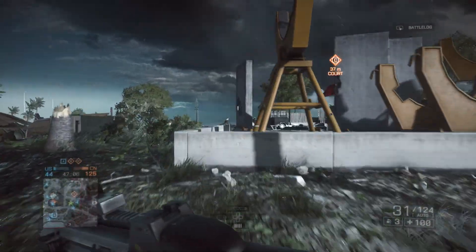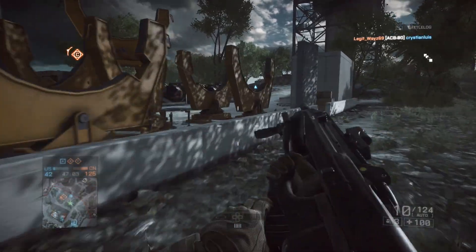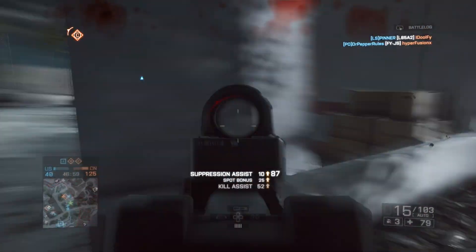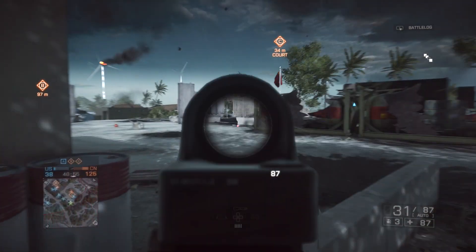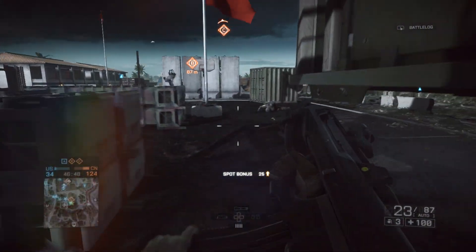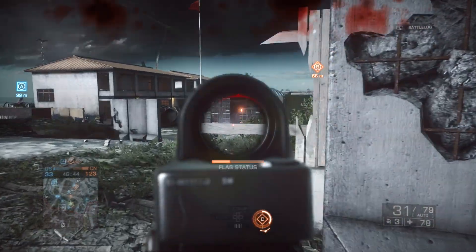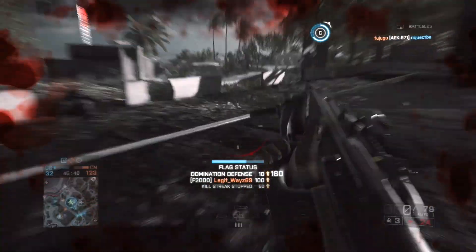Depending on what your KDR is: if your KDR is a 3, you should be expecting to see around a 1.8 or 2.0 at this point. If your KDR is a 2, you should be expecting about a 1.0 or 1.5. Don't expect amazing results from these DMRs in close quarters — they really do hurt. Push yourself to get into close quarters. Don't just sit in the backfield and try to snipe people from across the map with the DMR.